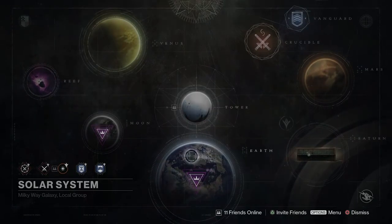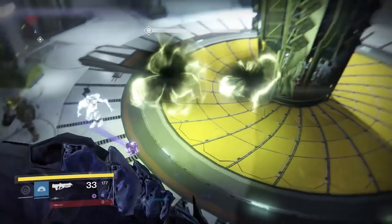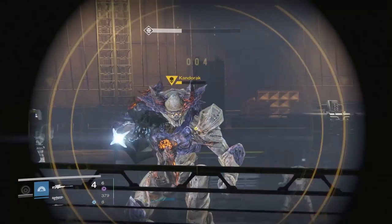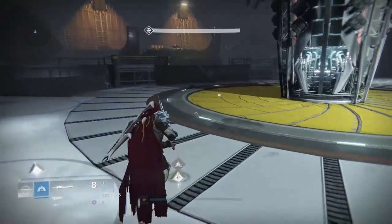Once you have all four pieces, this new quest called the First Firewall will appear in the Cosmodrome. It's a pretty straightforward quest. You just run into this room, and then you have to defeat some waves of knights, and then you'll fight one big knight, and then you will get this new item called the Curious Transceiver.